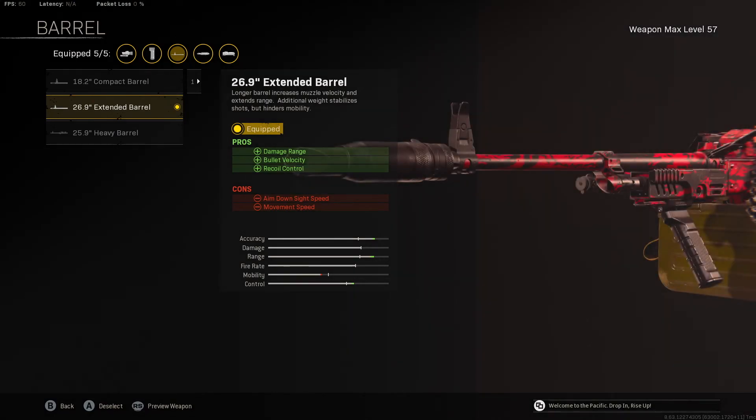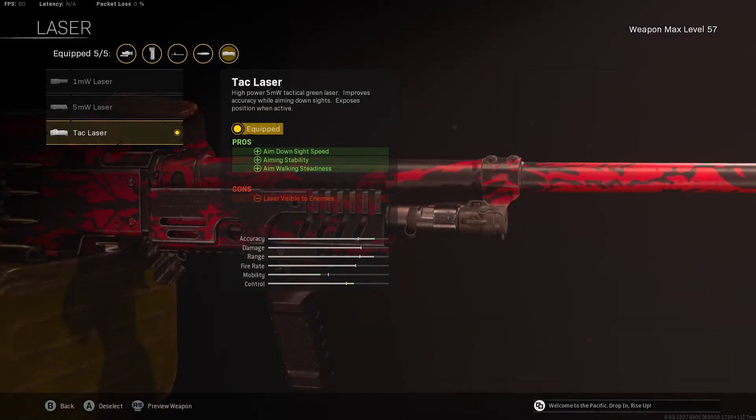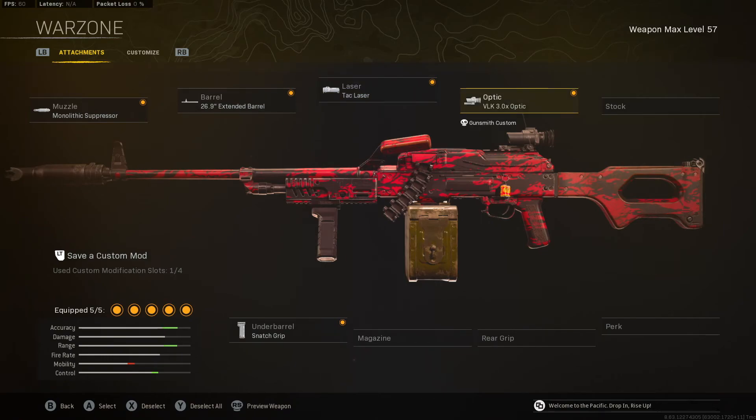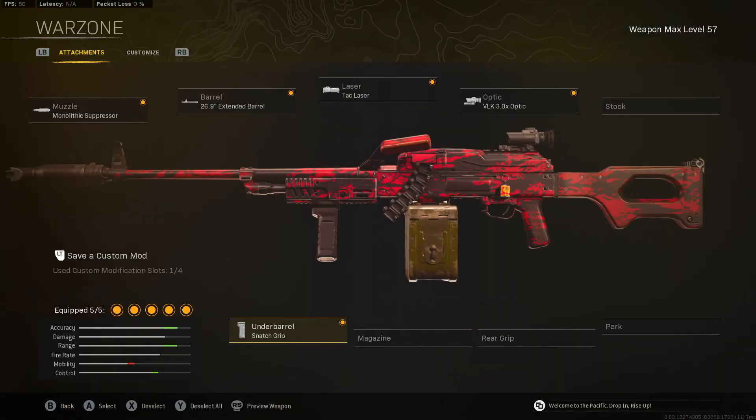The setup for the PKM is going to be the monolithic suppressor with the 26.9 extended barrel because they both increase your bullet velocity, damage range, and recoil control. Then we go with the TAC laser because this helps us with our ADS, aiming stability, and aim walking steadiness. Then the VLK-3X because that's just the long range optic that you go with on Modern Warfare weapons. And then we go with the snatch grip because this actually increases our recoil control as well as our aim down sight speed — and that's why it's faster than the assault rifles. Please give this a try again on Caldera. It's very good.